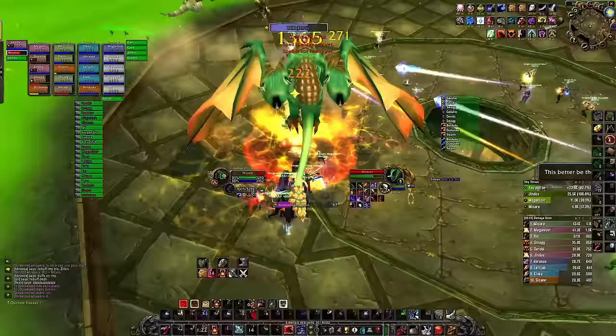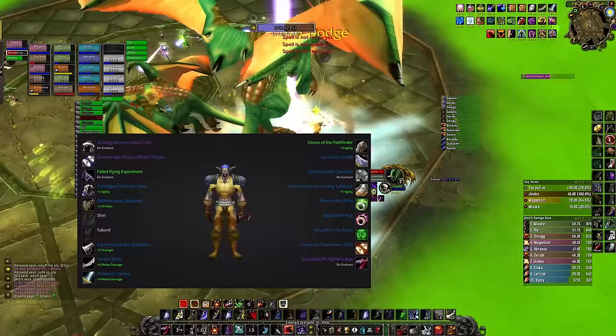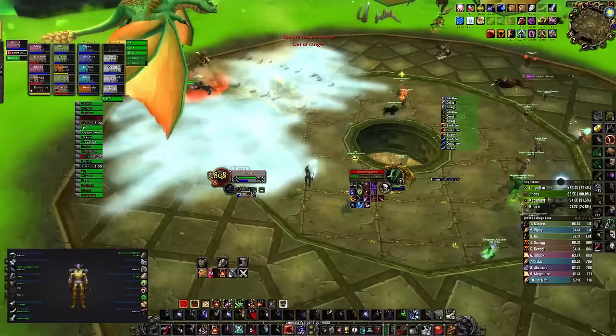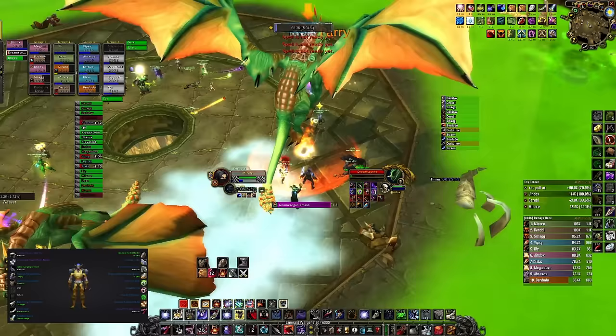By the way, this is the gear I had when doing this raid. I'm a huge griefer for not having the Devil's Sore Eye trinket — I just forgot about it. I will share a Weak Aura in the description which will basically tell you what buttons to press.